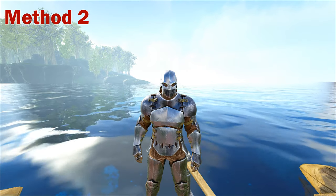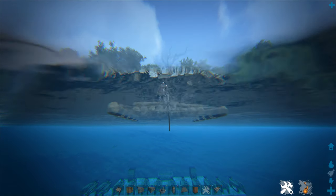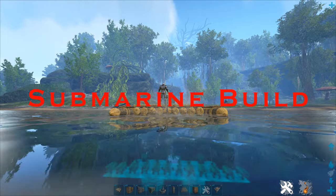Method two makes it so that your hidden structures are even more hidden and harder for others to notice. I like to refer to this one as a submarine build. Here's how you build it.